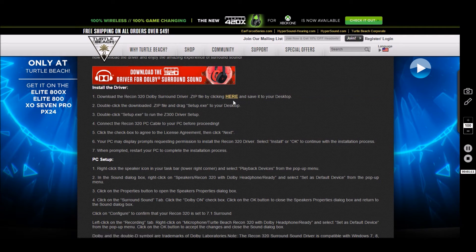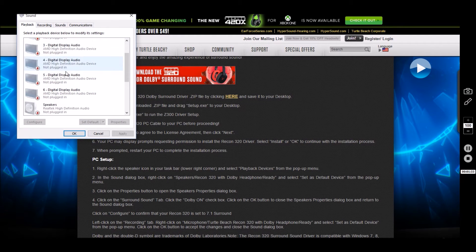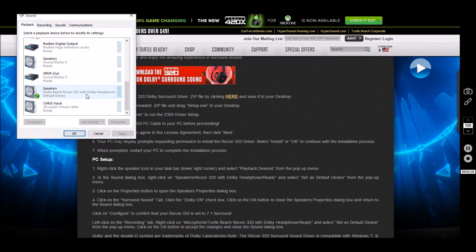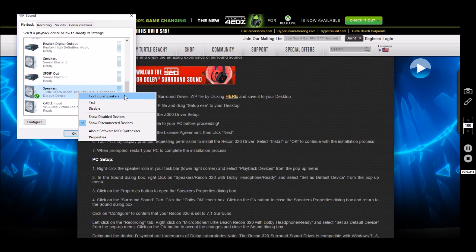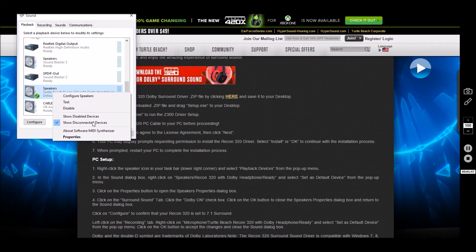You want to click that and download the program. After you download it, it's pretty self-explanatory once you get there — just hit next, next. Make sure everything's how you want, then go there after you download it and restart your computer. Hit playback devices down at the bottom to where it says speakers, and then scroll down to where it says Turtle Beach Recon 320 Dolby headphones, and then you want to hit set as default device. Make sure it says that right here — I already have it set as my default device, so it's not going to do it.